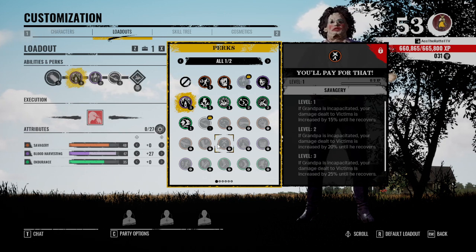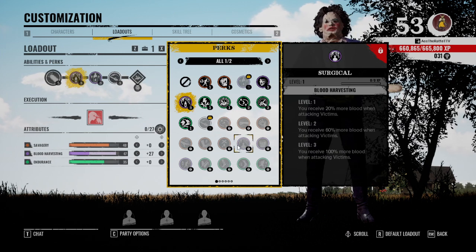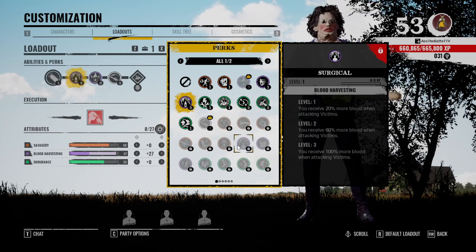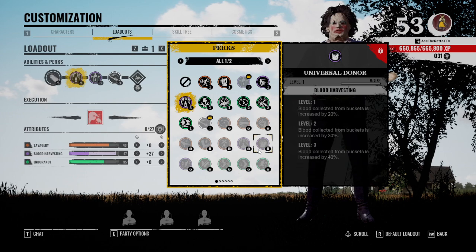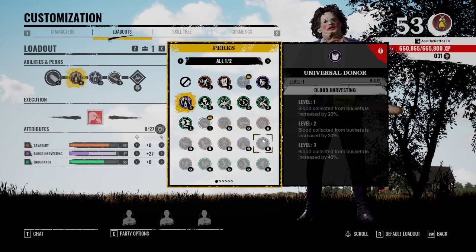If grandpa is incapacitated, your damage is increased by 25 percent until he recovers. Grandpa recovers really quickly so I wouldn't use this — a lot of people like incapacitating grandpa, but it's not really worth running. Then there's receive 100 percent more blood when attacking victims — this is pretty good, but the characters who will benefit most are Bubba, Sissy, and Hitchhiker. You aren't really going to get too many hits with Johnny and Cook. Universal Donor I run on pretty much everyone — definitely pick it up and use it, especially on Cook and Johnny.